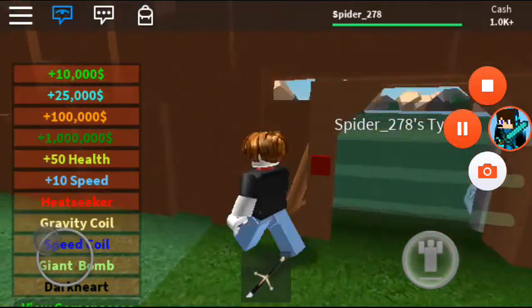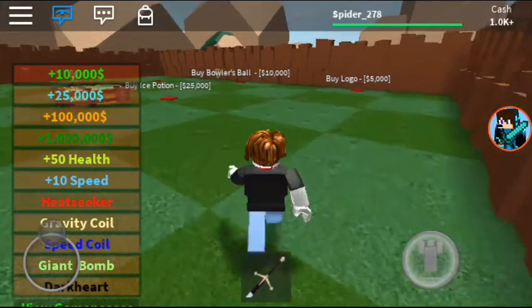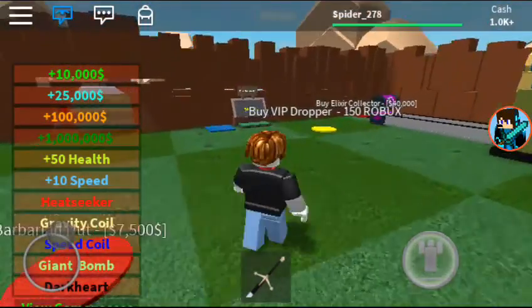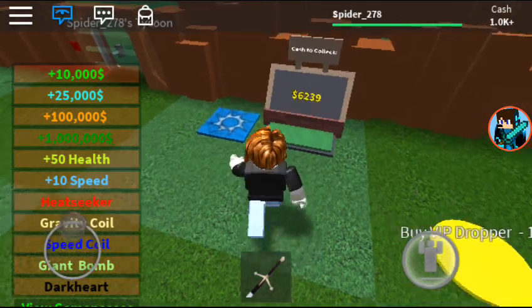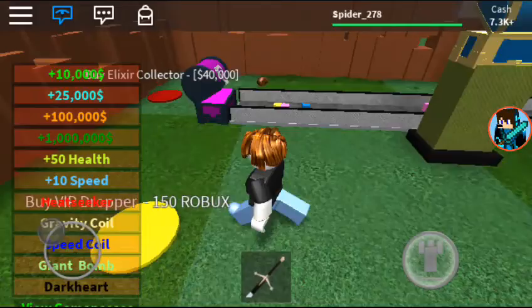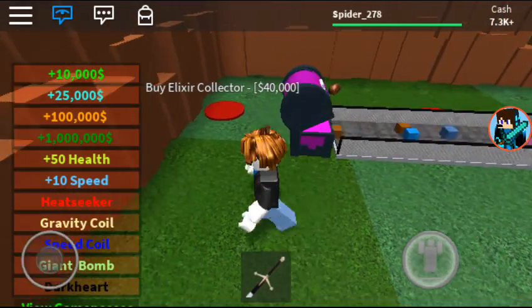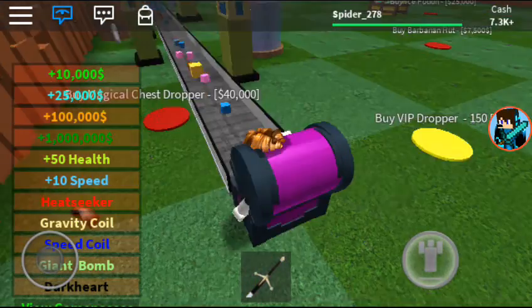Let me just close this door just in case someone tries to get in. Alright guys, we barely have 6,000. We can buy another elixir — wait, that costs 40,000. I'd rather buy the magical chest dropper.